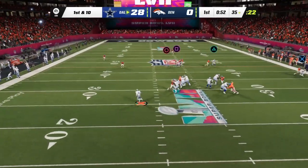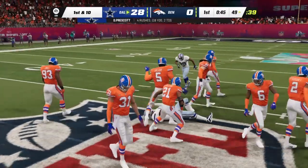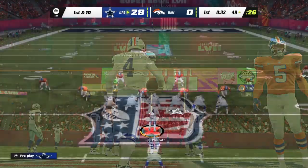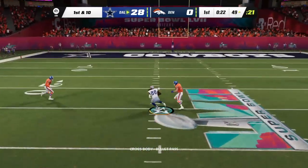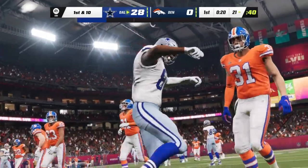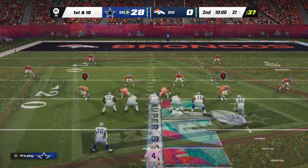Prescott now scrambles and they get him down on the other side of midfield. He's been terrific in a dual-threat role, chewing up yardage and getting points with his legs. That defense has had no way of stopping it and that's why his side is on top. They get this one down near the 20-yard line. One quarter down on EA Sports.